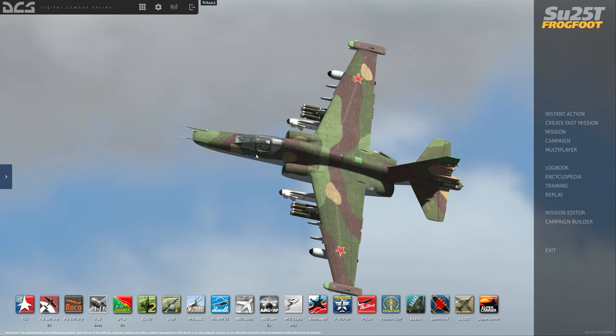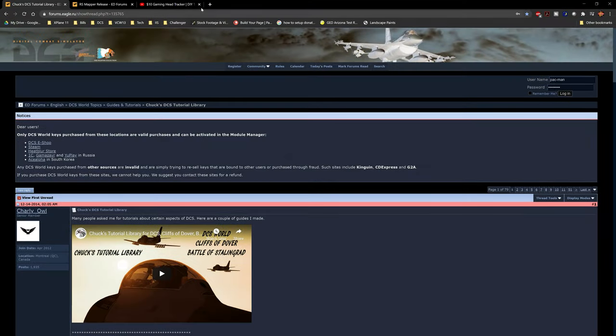With a HOTAS, your left hand is on the throttle and right hand is on the stick. You need something with finite throttle control, especially when flying formation or learning air-to-air refueling. Without that finite control of the engines, it's going to be very frustrating - even right down to takeoff and landing. The other thing that comes with pretty much every HOTAS is buttons. With DCS, honestly the more buttons the better.